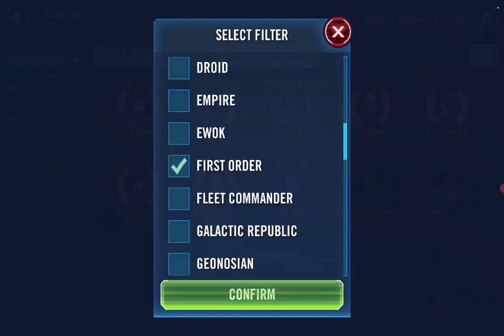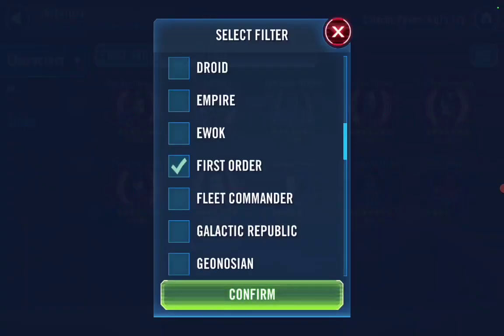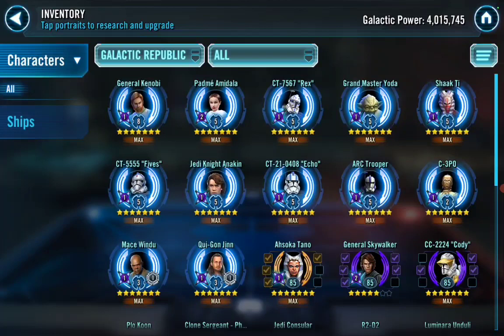For your GL grind — the pain is real. I hope you are scavenging pieces. Farm Light Side nodes 1C and 1D on Normal as much as you can, because that first Scavenger piece, the Carbonite Circuit Board, is going to drive you nuts. Make sure you're building scavenger pieces and gathering Signal Data. I've got a show coming up tonight about what I do on a daily basis that will show all the craziness Capital Games throws at you.